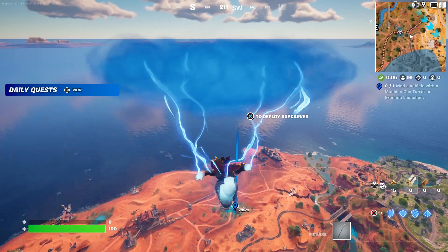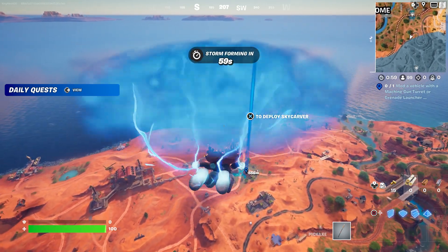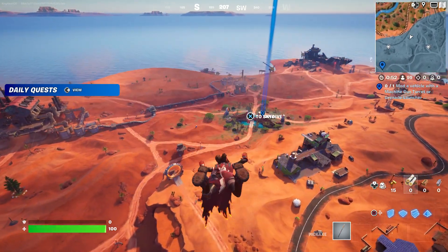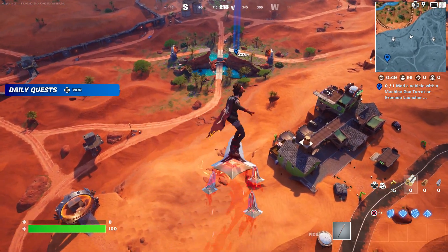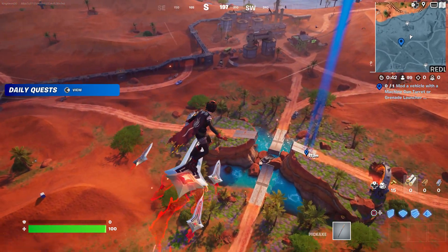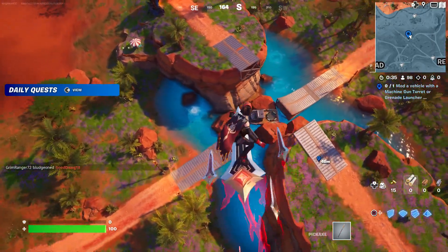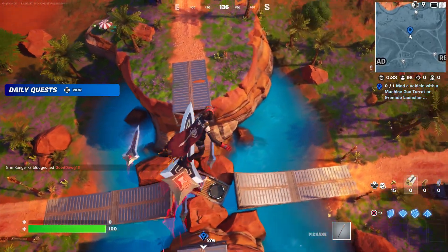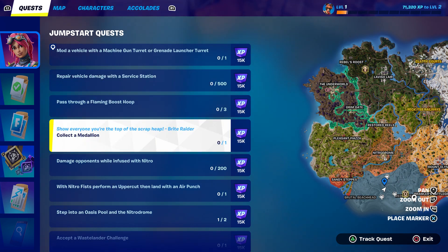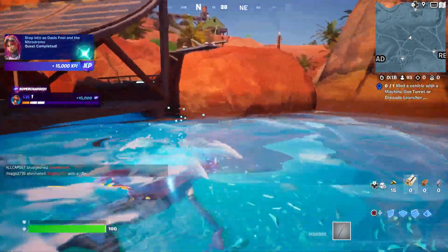We're gonna go right here — there's a little pool right over there as you can see. We're just gonna go to that water and complete this challenge. I'm gonna open the glider real quick. We just have to land on the water — it's pretty simple. There's a little jumping pad right here, so let's land in the water to complete this challenge. It gives you multiple places to do it, so there's your challenge right there.